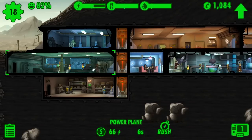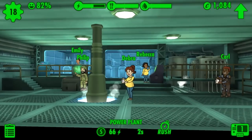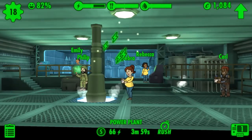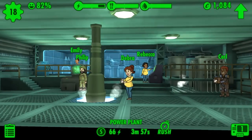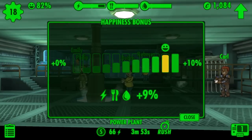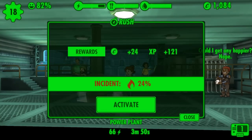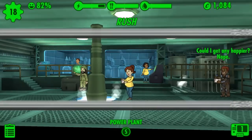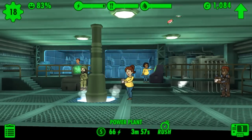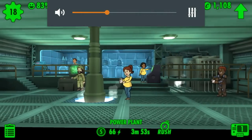The first thing I want to do right now — I was going to rush the vault to get some power, but we got 3 seconds until we get some power, so let's go ahead and take that. If we look at my happiness meter up in the left-hand corner, I am at 82% happiness and I want to do a little bit better than that. We're gonna go ahead and rush this room to get some extra power. Awesome!